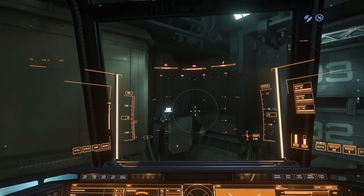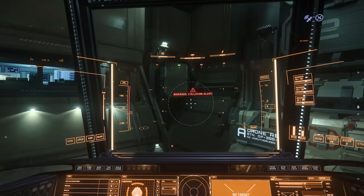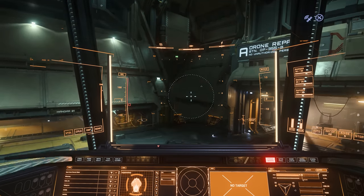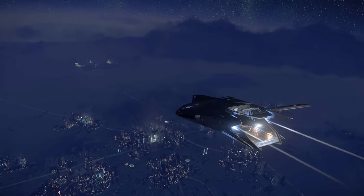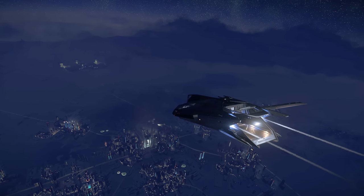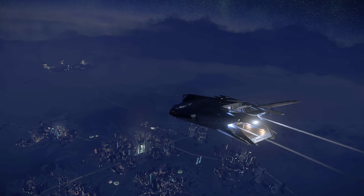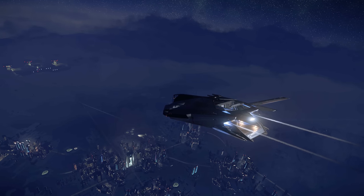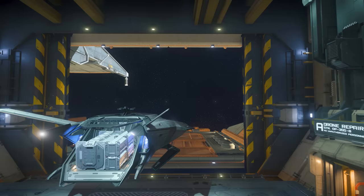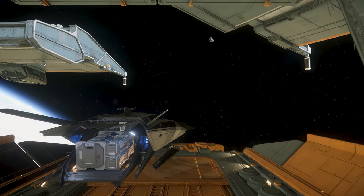The stock quantum drive is the Expedition, which is a little less helpful, prioritising range over speed. With the stock drive, the Nomad can get around the entire Stanton system, but swapping to a faster drive highlights the limitations of the onboard quantum fuel stores, which is a little less ideal. But then, the Nomad is just a starter ship.